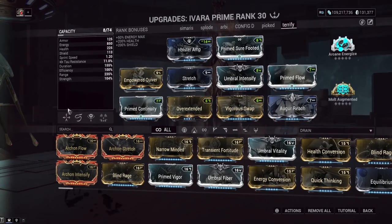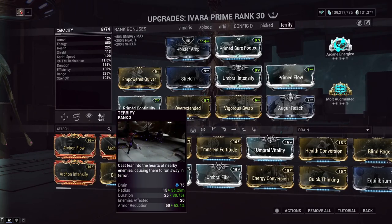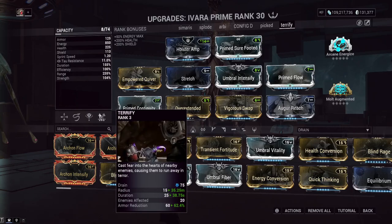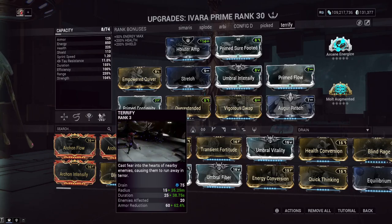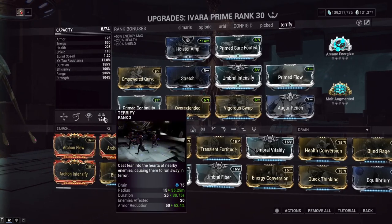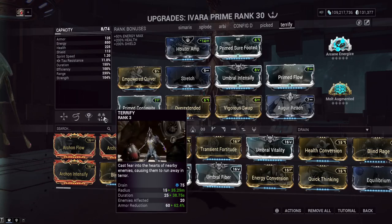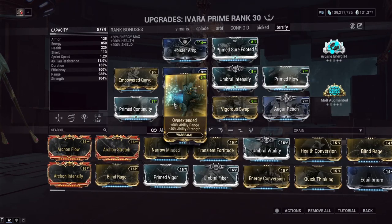Stretch, like I said, the range mods are all for making the noise arrow radius bigger to drag enemies from further away, and also for increasing terrify's radius for armor stripping. You might think this is anti-synergy since terrify makes enemies run away — but the AI for noise arrow overrides the running-away AI from terrify. That's why it's called 'don't be afraid of the big red button': even if they wanted to be afraid, the noise arrow is telling them not to be. Overextended is not fully ranked up — I don't want negative power strength.